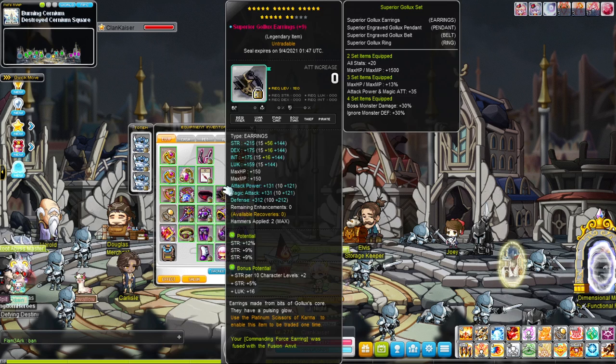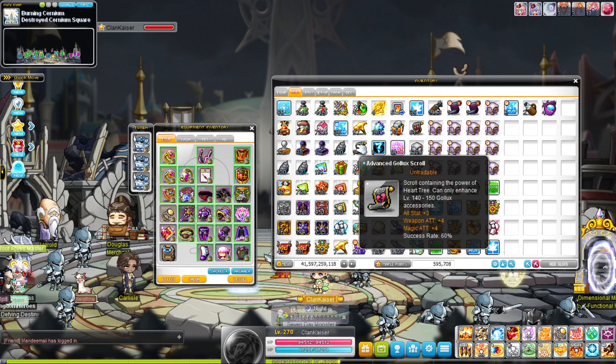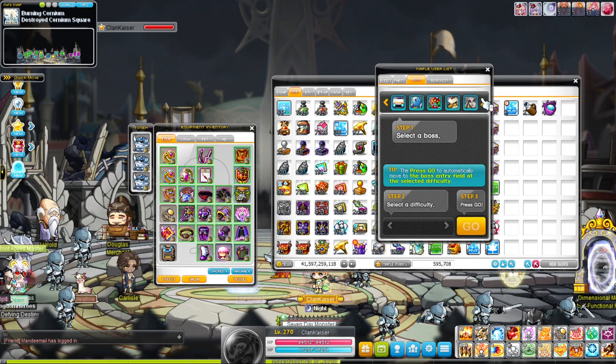First things first: Gollux. What do we scroll Gollux with? All Gollux items should be scrolled with Gollux scrolls. If you use any other scroll, you should stop playing the game. These are the Gollux scrolls — you get them from the Gollux coin shop and they give four weapon attack and three stats.